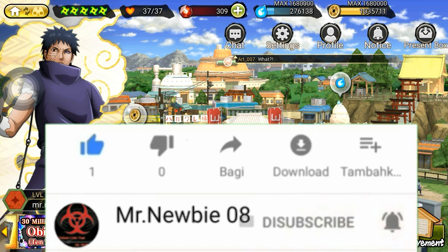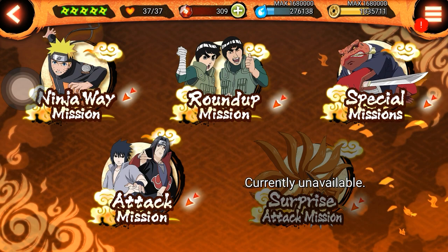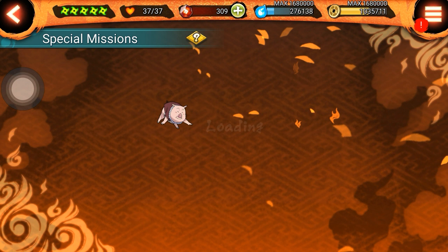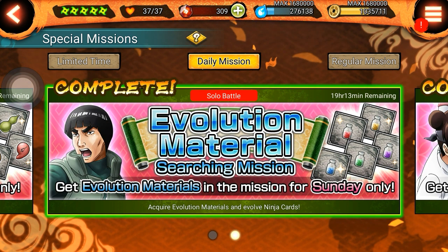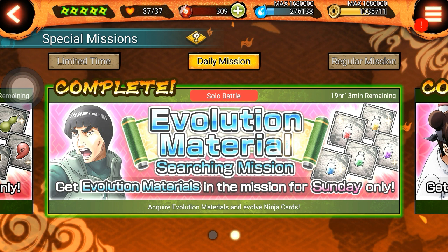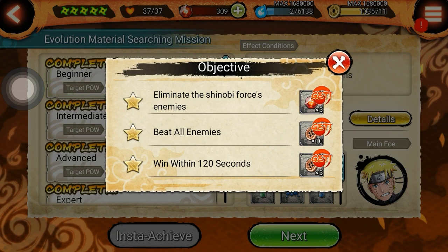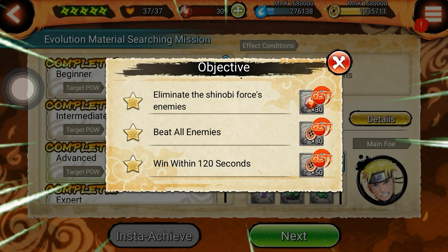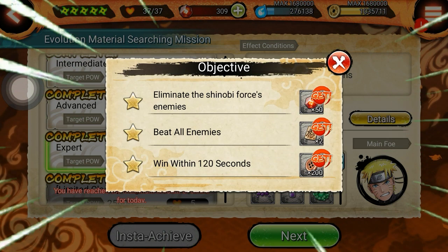Kalian bisa menyelesaikan misi-misi yang telah disediakan Bandai, dan hadiahnya pun cukup fantastis. Kalian bisa sehari mendapatkan sekitar 100 Shinobite guys. Minimal 100 dalam sehari. Misi pertama kalian mendapatkan sekitar 5 Shinobite, misi kedua 15, jadi totalnya 20. Misi ketiga kalian dapat 30 Shinobite, jadi totalnya 50. Dan misi terakhir kalian bisa mendapatkan sekitar 50 Shinobite, jadi totalnya 100.